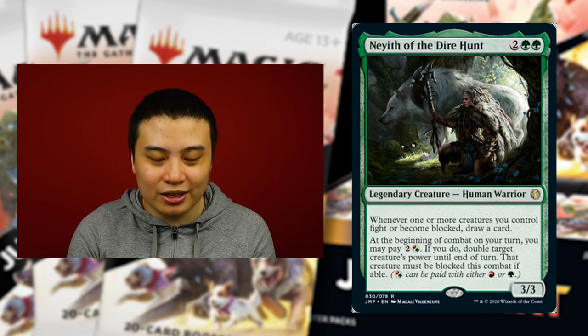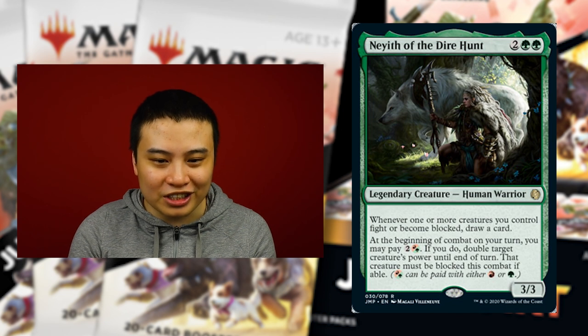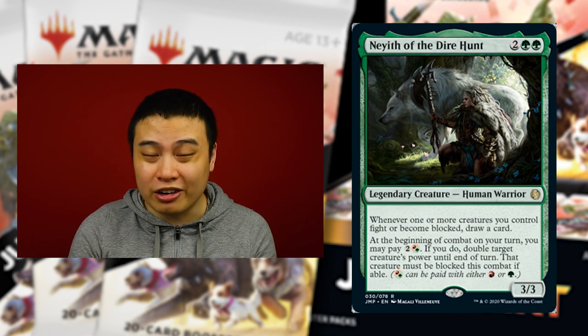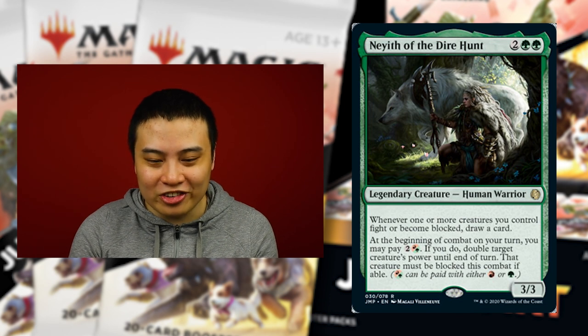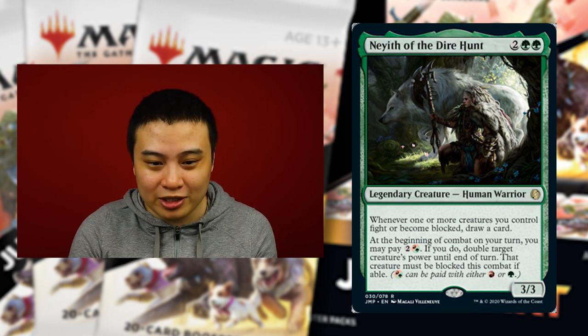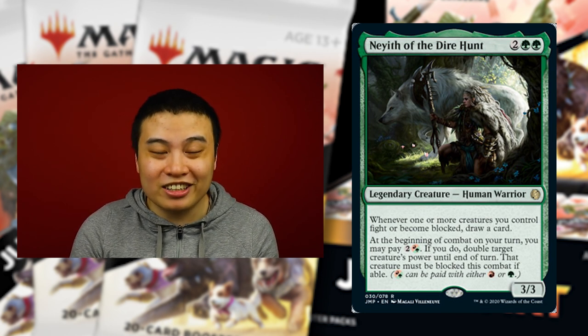So if you have a deathtouch creature on your field you can just pay three mana and force one of your opponents to block it and basically kill one of their bombs. Her best ability is the first one which allows you to draw a card — that is a really good ability for only a four mana cost. This is the first time I've seen something that lets you draw cards so efficiently in green as well as providing a secondary effect. I think this is one of the most powerful cards to be released in the Jumpstart format.